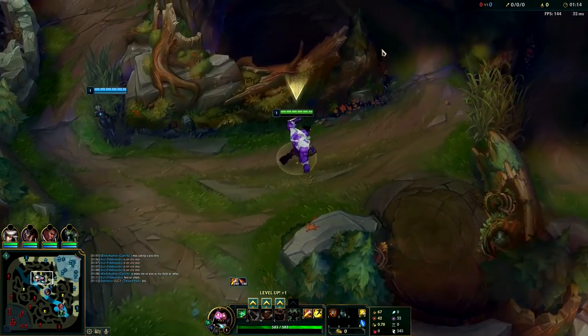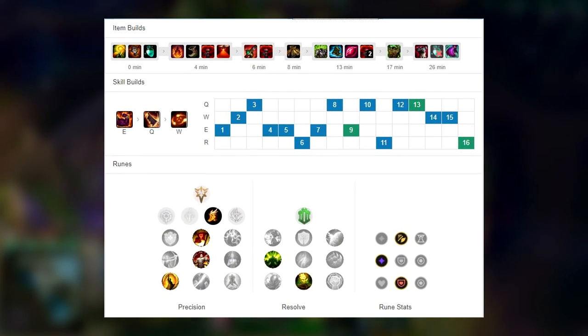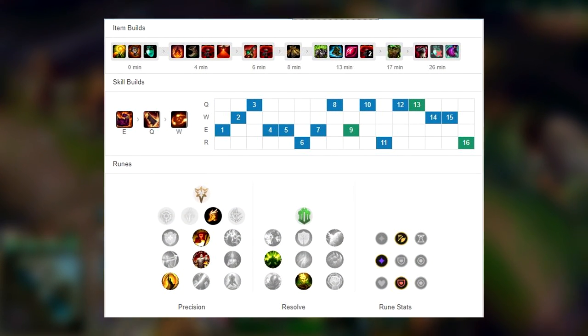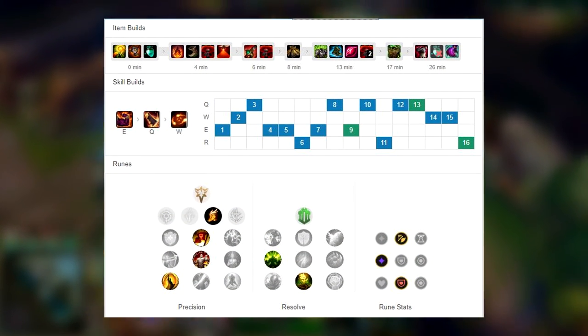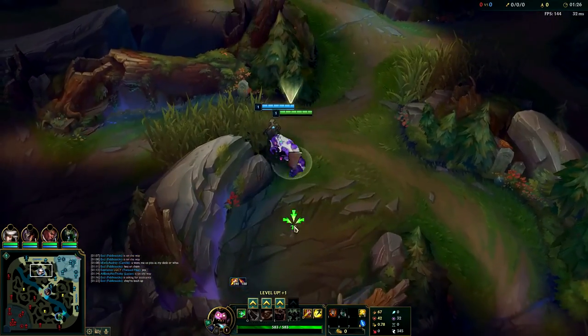Hey what's going on everybody, it's me KingSticks. Playing some low elo - I think this game is roughly gold. This is the ideal matchup for Mundo jungle: it is versus a full AP enemy team. I think that's an AP Shaco top, and the rest of them are playing AP champions, so this should be a really easy game.